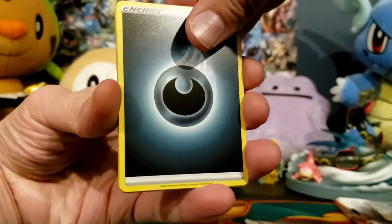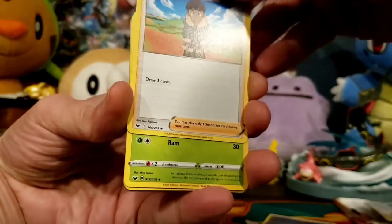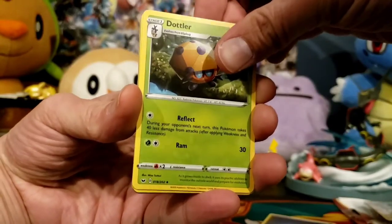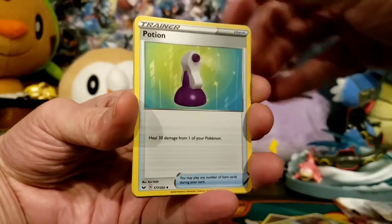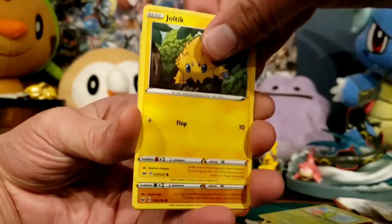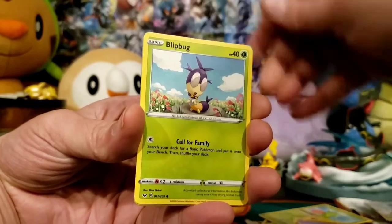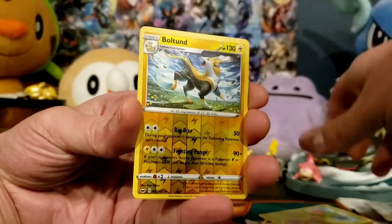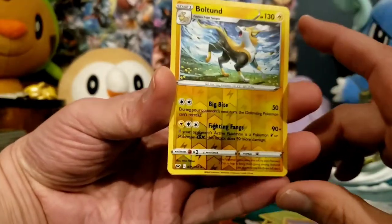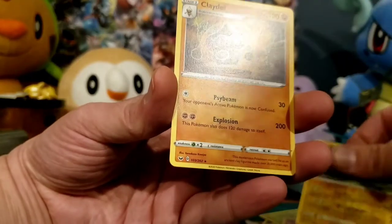We've got a Dark Energy — no more fairy energies. Hop. Hop is annoying — hot take, Hop is a pain in my ass. Dotler. Potion. Goldeen. Rosalia. Joltik. Silicobra. Blipbug. Reverse Holo Boltund — or Boltund. I think it's Hund, like Hund is a dog in German. And I got a Claydol.